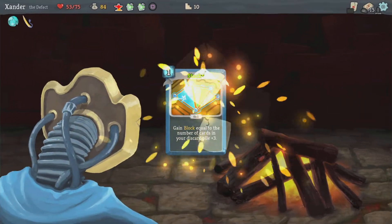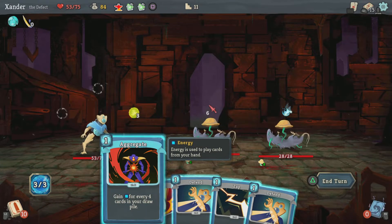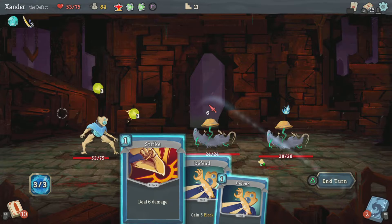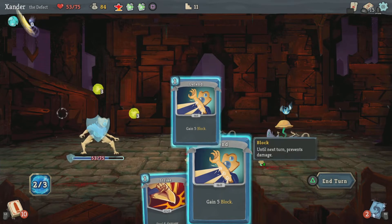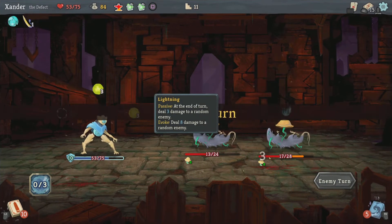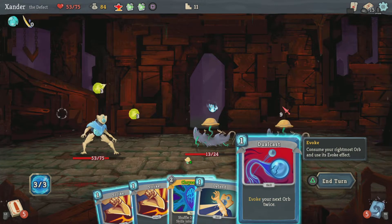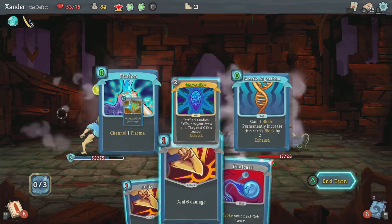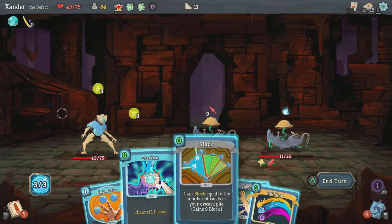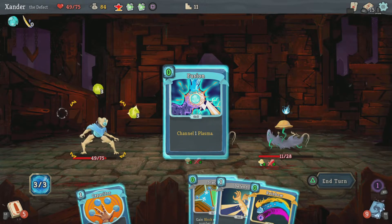I think I wanna make sure this is actually decent. So I get 2 energy from this one card — yeah. Channel lightning, block, block, that. This light opener is already helping me. Either way I'm gonna take damage, yeah — cast that.